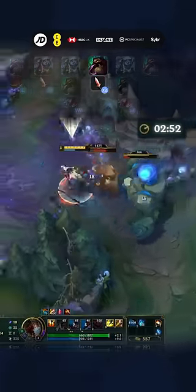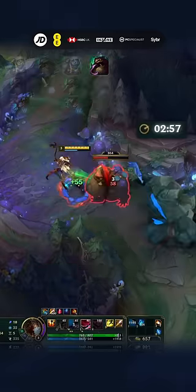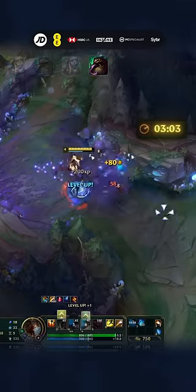Then auto-gromp and run into his circle so he doesn't reset. Attack gromp again, and W both camps to kill blue. Then finish gromp as fast as your abilities allow you. And done.